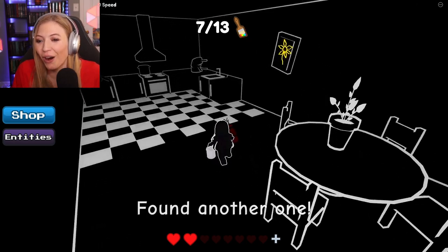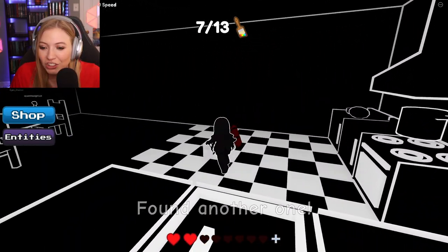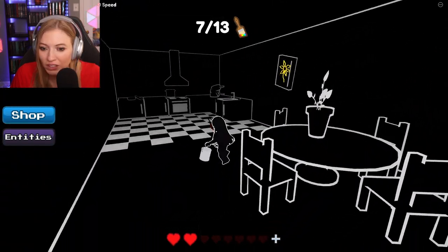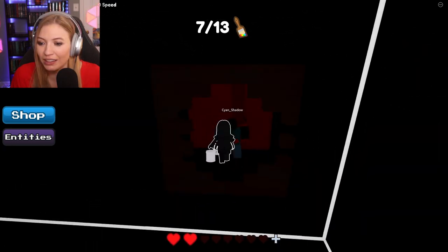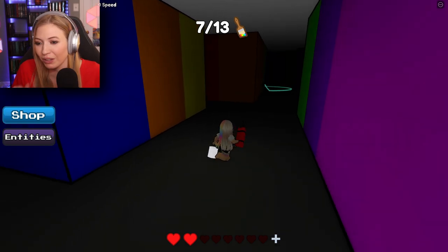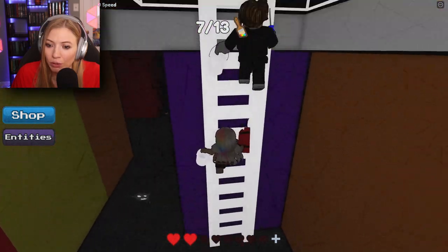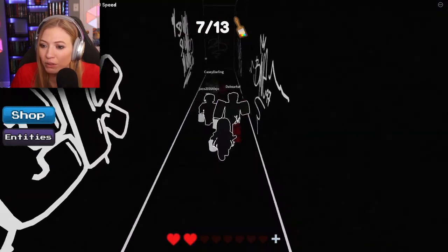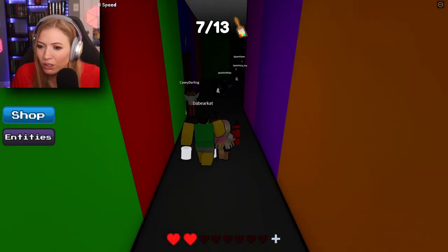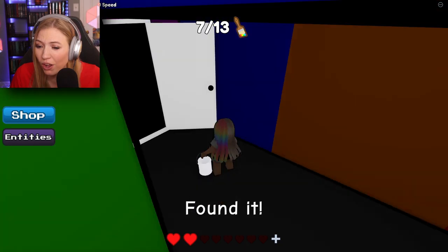It gave me more bombs. Thank you. I think I might have found a secret, which is a kitchen with a checkerboard floor and some flowers. I got TNT, which goes — it was somewhere on the other side, I'm pretty sure. There's too many bad things down there. This person has the bombs as well. Maybe they know where they're going. They did know where they were going. Yes!